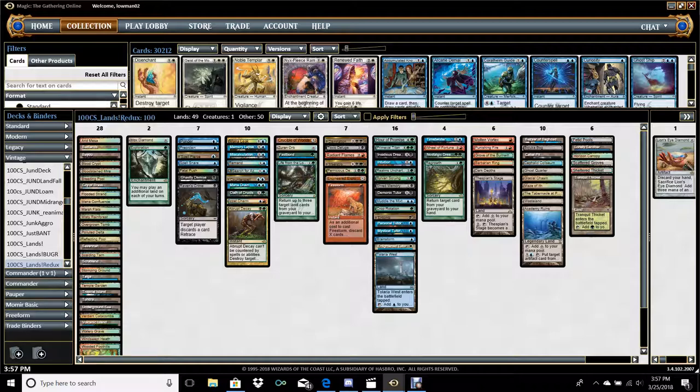Typically, this deck is either going to kill with Dark Depths/Thespian Stage combo because it's very easy to get, and Barbarian Ring, because of the Loam engine — one of the things it generally almost always wants online, probably before even the complete engine of Crucible, Zirin Orb, and Fastbond. It's very easy to ditch a lot of cards because you're dredging, and getting lands back is something the deck already wants to do with Life from the Loam.